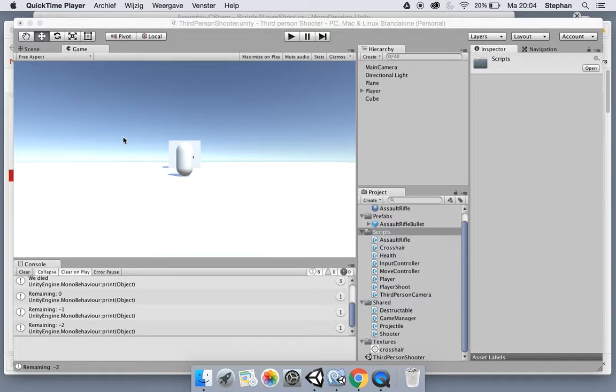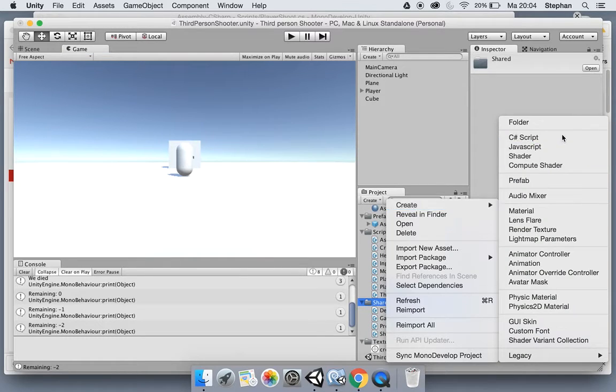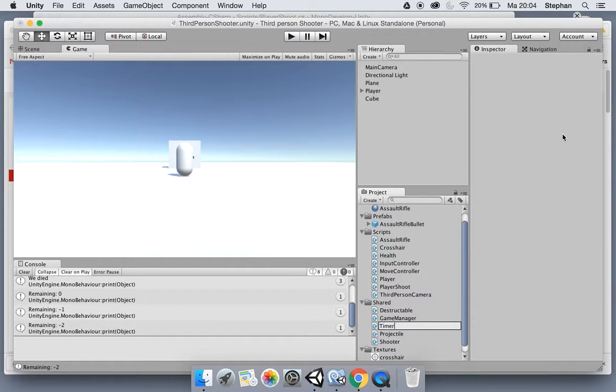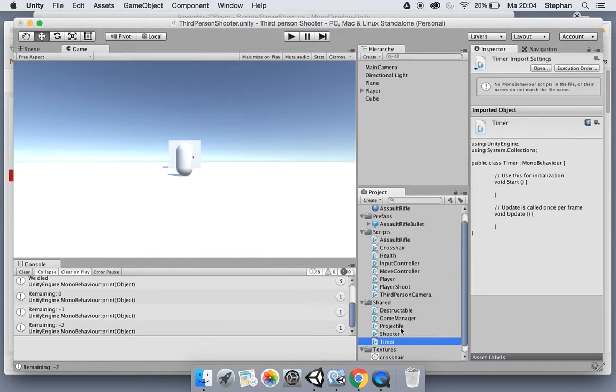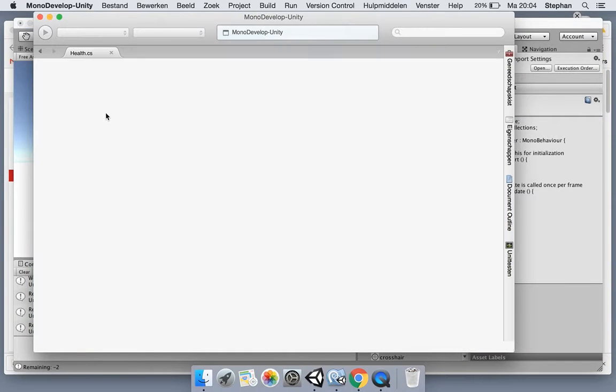To do that we're going to create something reusable - a script for the game manager which is going to be a timer. It's a timer where we can add functions we want to execute after a certain amount of time. Let's start with a new script - let's call it Timer. You're going to use this a lot, I'm sure. Let's open it up.